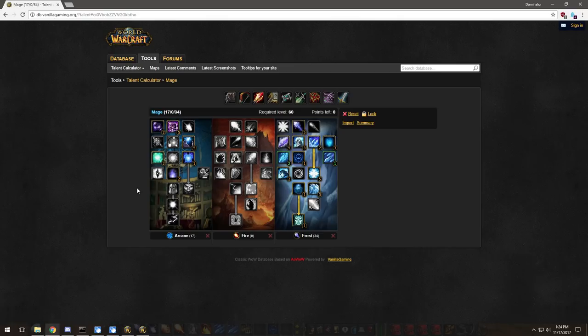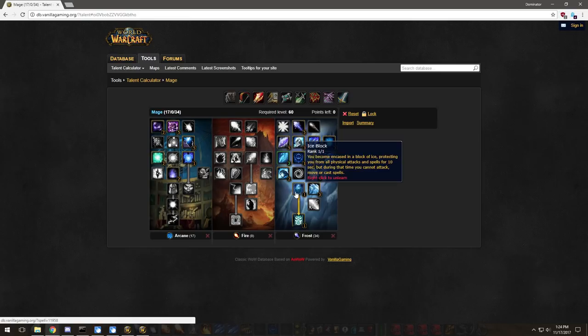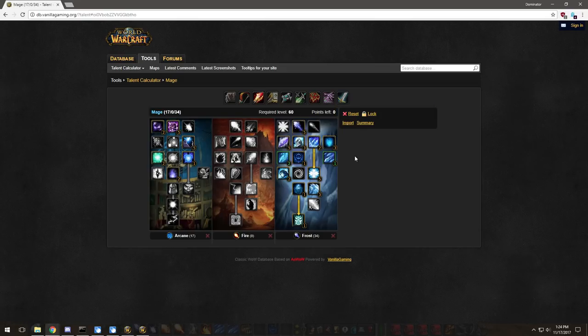Whether you're leveling or you don't have much gear — even if you have a decent amount — this is the spec I recommend the most. You've got a lot of survivability with Ice Barrier and Ice Block, you can Cold Snap to reset your frost spell cooldowns, and you're going to be heavily slowing opponents with Permafrost. It's really great for fighting melee and pretty good against casters as well.